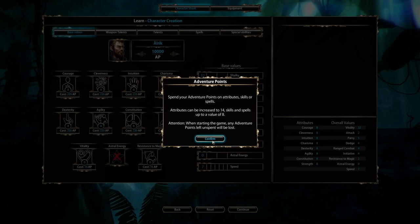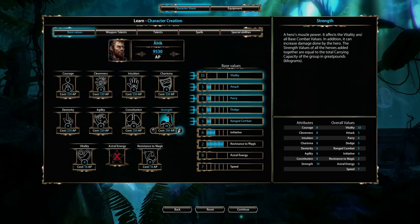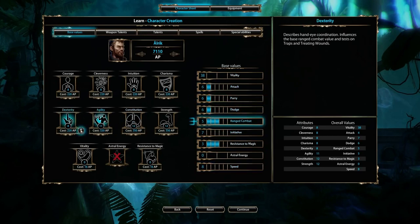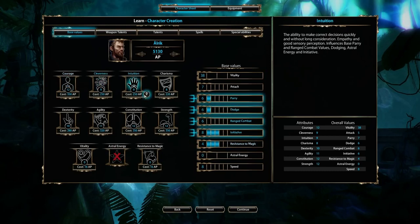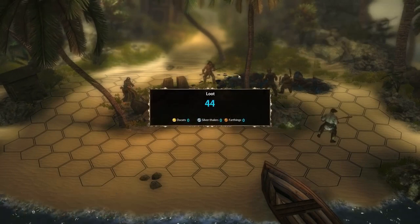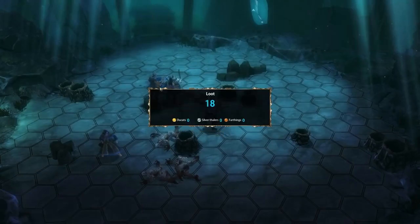The skill system of Blackguards enables you to expand and improve the abilities of your character and is based on the rules for the tabletop role-playing game The Dark Eye. Anyone already familiar with the game will immediately feel at home, and for the rest of you we'll do a quick tour and show you how to choose and improve the skills of your party. In Blackguards, both your character and the members of your party gain new adventure points after every fight won and every quest that is completed. You can use these points to improve the abilities of your adventurers.